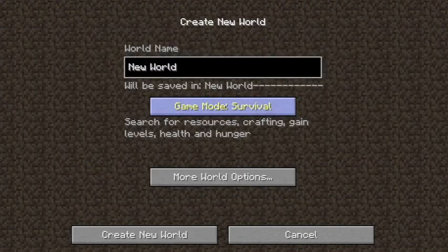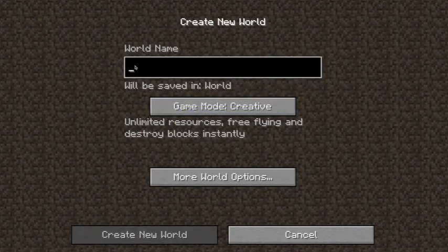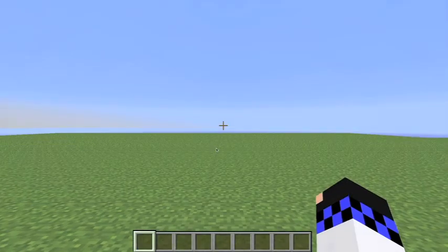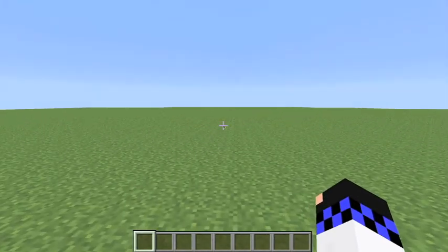Let's create this new world. Let's do it in creative. Let's make this super flat and turn those off. Okay, here we go. So now we'll start. As you guys can see, it's a super flat world.